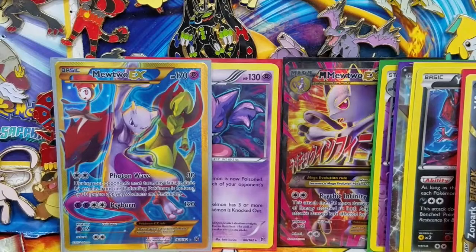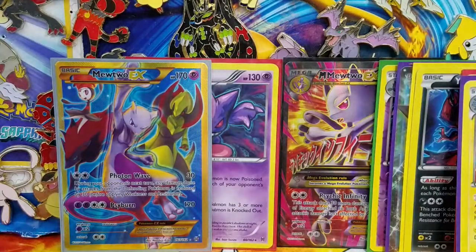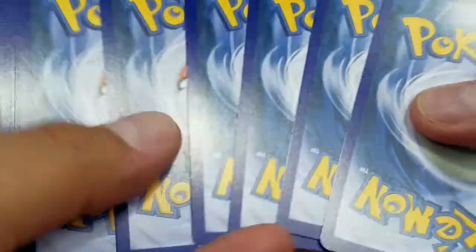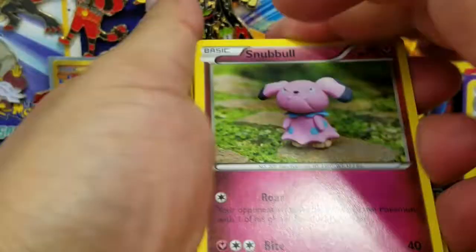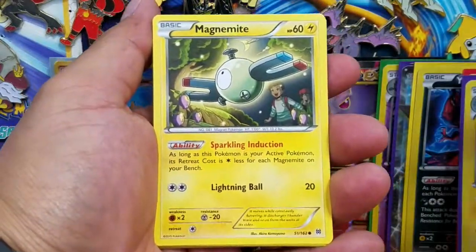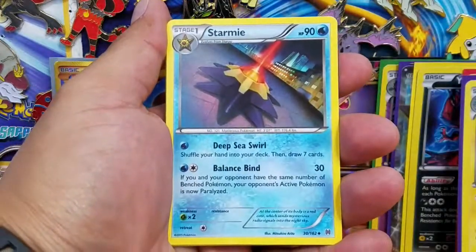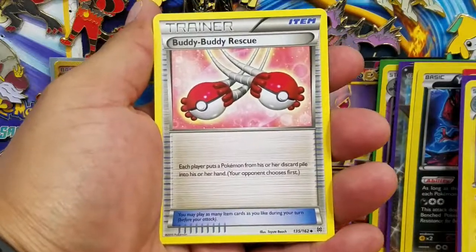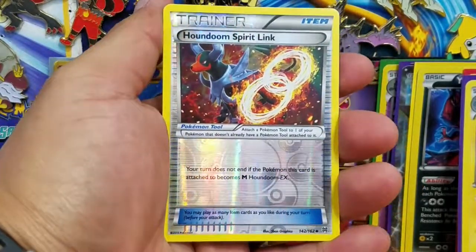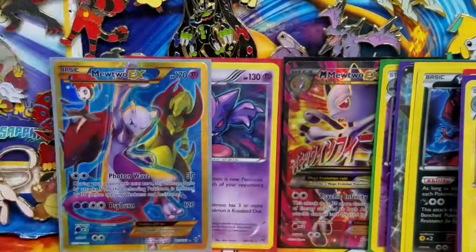Put that in a sleeve real quick and then we'll have two more packs. We'll go with the Zoroark pack and save the Mewtwo pack for last. Here's a Snubbull, Cubone, Magnemite, Pikachu, Bunnelby, Pinsir, Starmie, another Buddy Buddy Rescue, a Houndoom Spirit Link - that's a Reverse Holo - and a Chatot Regular Rare.